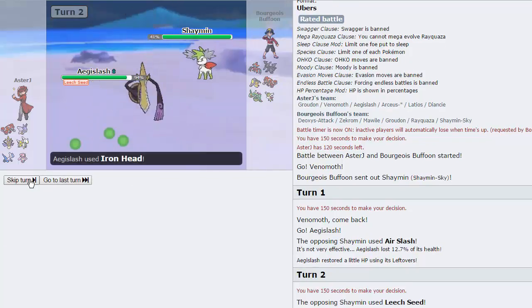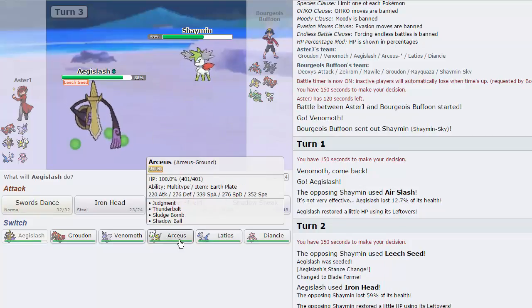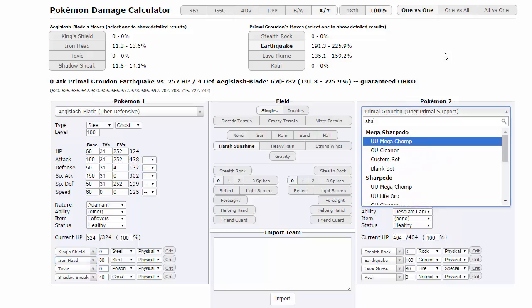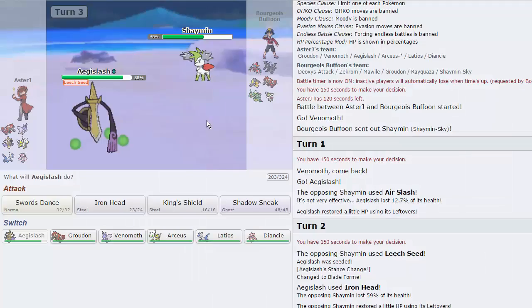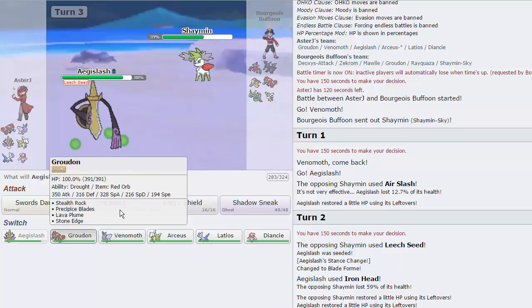He's gonna go for Leech Seed and allow me to Iron Head him, which is pretty big — does a nice chunk of damage. I don't know if he wants to risk Air Slashing right here. Let's calc Iron Head versus Shaymin-Sky Uber sub seed — Iron Head does 57 to 68%. This thing runs 388 Speed, it's max Speed, so I can't mess around with it. I'm not gonna stay in here — I'm gonna go straight into Groudon, scare this thing. He's probably just gonna Air Slash honestly, but he actually goes for Sub — very interesting play from my opponent.